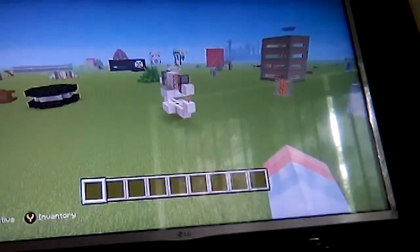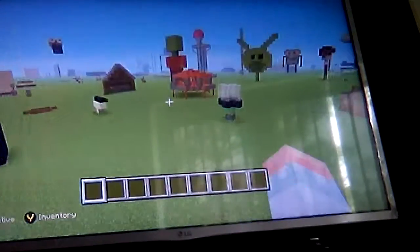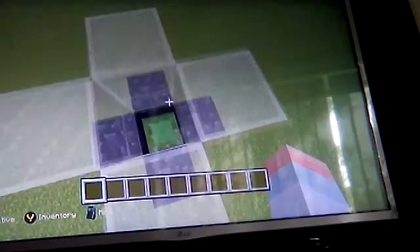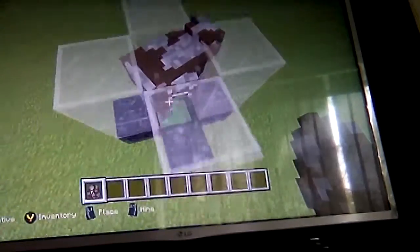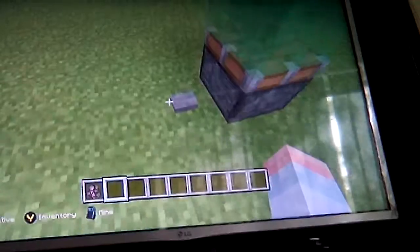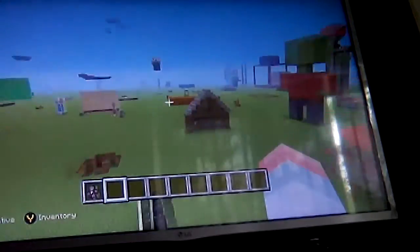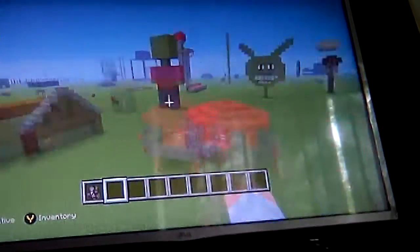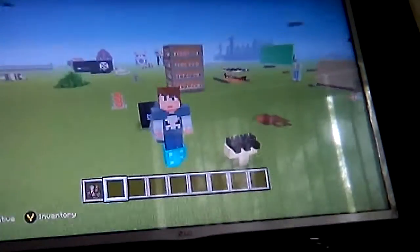This is the redstone for a two-by-two piston door - one of the more complex redstones. This is the trap that you can use with that. We've got a mob launcher - three, two, one - oh it doesn't work. You can see how laggy it is.